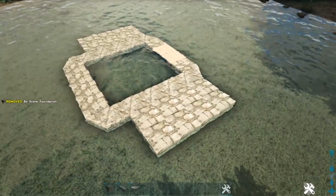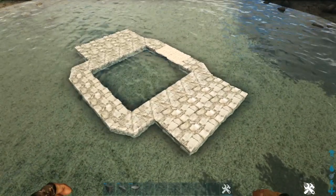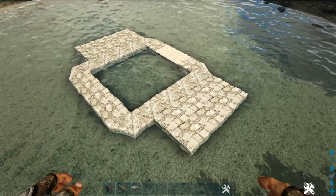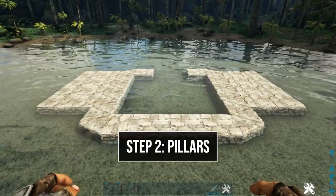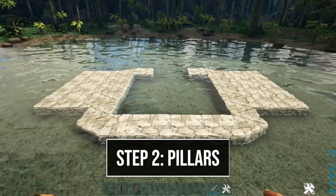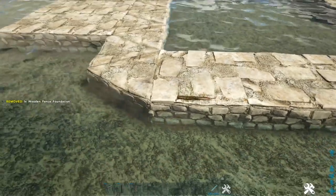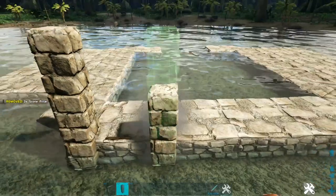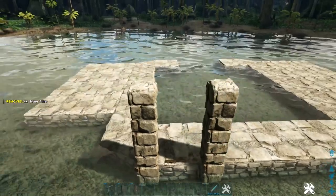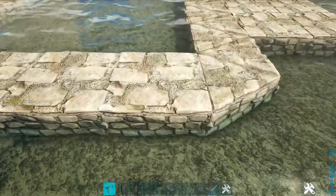That'll make up the foundation for our build. So now go ahead and switch all of those regular foundations to block and also pick up or destroy those thatch foundations. Now we're going to start placing our pillars. Starting here on the front, on this left foundation we're going to place a wooden fence foundation and then place two high stone pillars on each side of it. Then on the outside pillar we're going to add one wooden pillar. Go ahead and copy this over here on the right foundation.